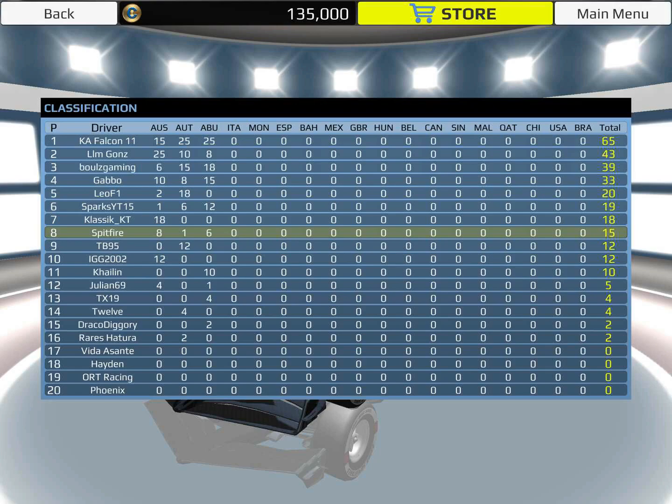Here are the final results from the Abu Dhabi Grand Prix. KA Falcon is now the runaway championship leader, 22 points clear — two race wins in a row and yet to finish outside the podium. Bulls Gaming takes P2 for a second consecutive podium, and Gabbo finally reaches the podium for the first time this season. Sparks ends P4, Kaelin rounds out the top five, and we finish P7 after losing the place to Gons on the final lap. The next race will be the Italian Grand Prix. Four drivers are still yet to score — Phoenix, Hayden, ORT, and Azante — we'll see if they can change that next time. Please like, share, and subscribe if you enjoyed. Goodbye!